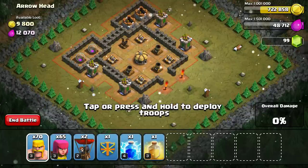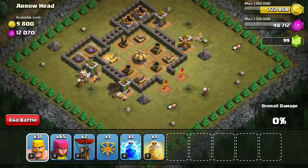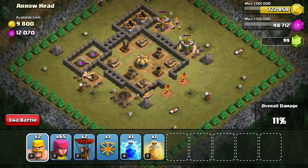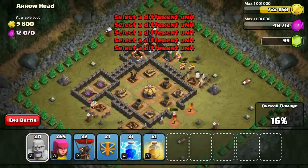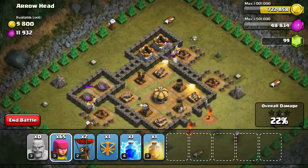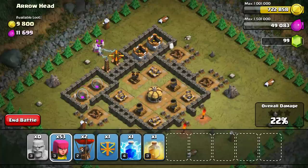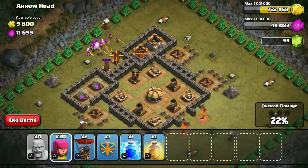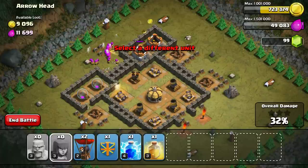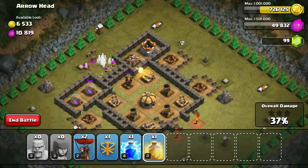Let's try even amounts on each side. This is already going better - I got all the archer towers. Now they're taking out the storages. I need to get these teslas first. Come on, get in there - okay, got them! But now they're going for the wrong target. This is bad.